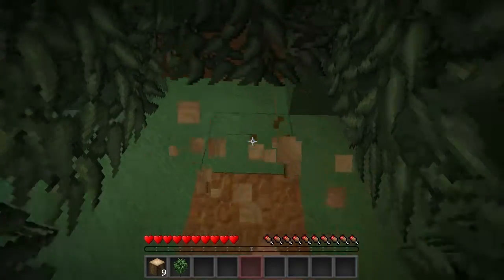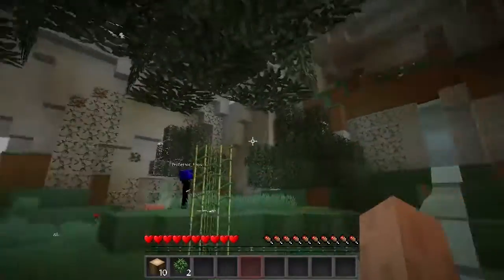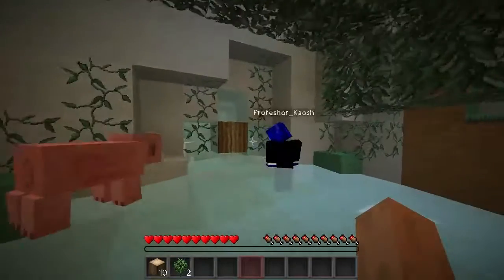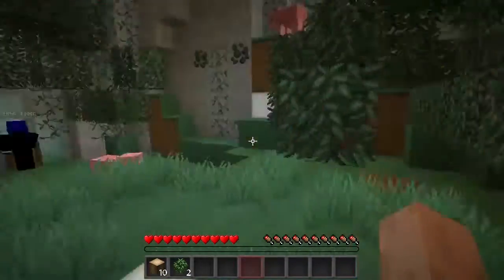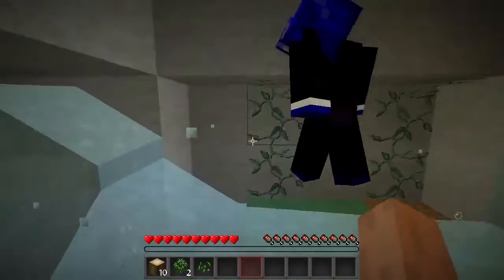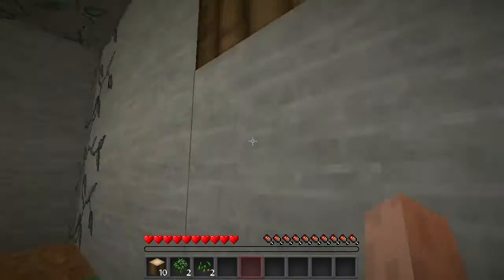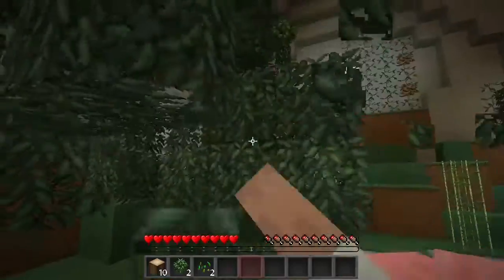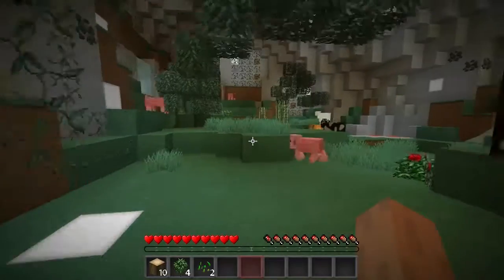I don't have any saplings yet — oh, I got two. There's an area here that's going to be a pain. There's glowstone right underneath, and more saplings. I think this cave can be our house so the zombies and stuff don't spawn inside, since they spawn out there. We're in a dangerous world.